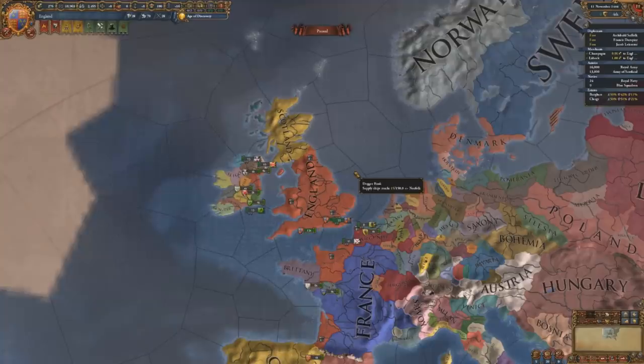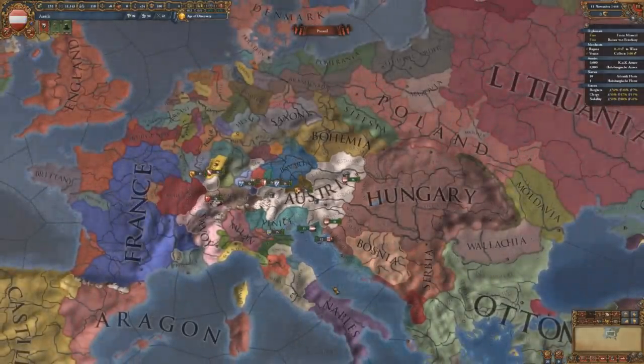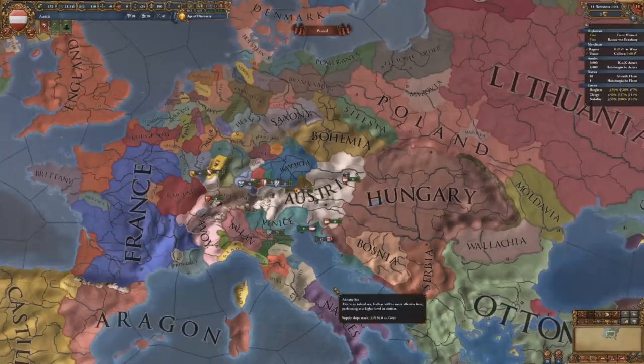Let's move on to the number one pick for the most interesting faction in Europa Universalis 4. Coming in at number one is Austria. I don't claim to be an expert at this game — I've clocked about a thousand hours, which for EU4 is considered not very much. I've played quite a few factions and of those I've played, I've probably enjoyed Austria the most. The main reason is because it doesn't play like any of the other factions — it's a very diplomatic game.